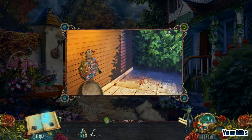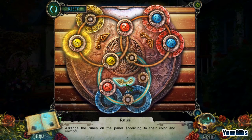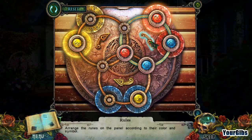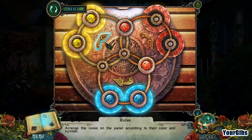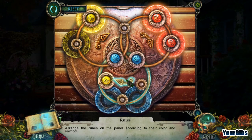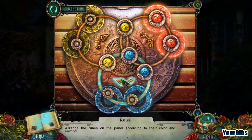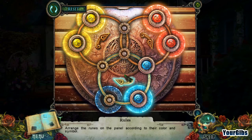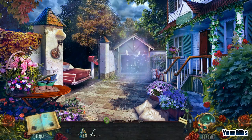It looks like our very first puzzle! Arrange the runes on the panel according to their color, symbols, and shape. Rotating puzzles are my super favorite. I eventually get it done — and we get feathers as a reward.